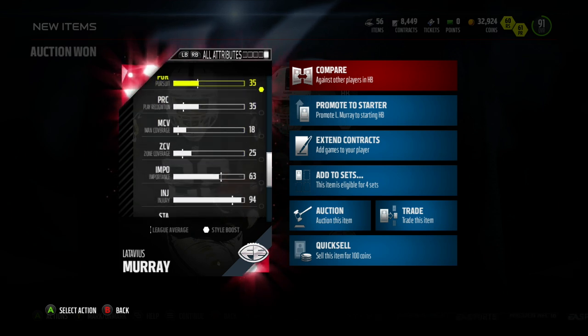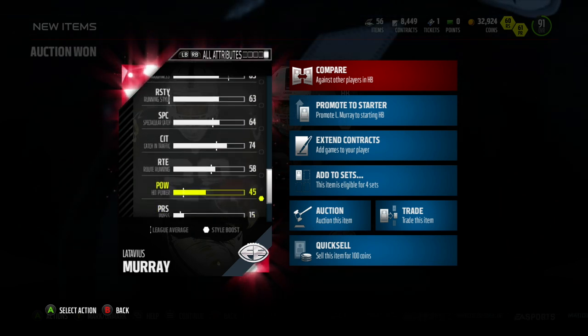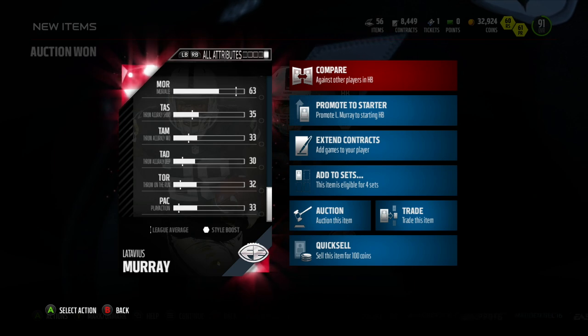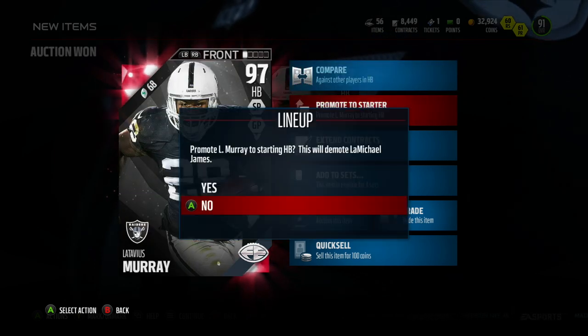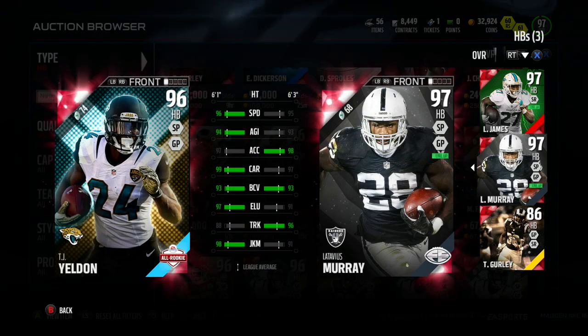Now as a receiver he's not gonna be the best out there. Most of his stats are gonna be in the 60s or 70s. The route running is actually gonna be at 53, which isn't too good, but most of you guys aren't using your main running back as a receiver or you're running routes where his receiving stats don't really matter.